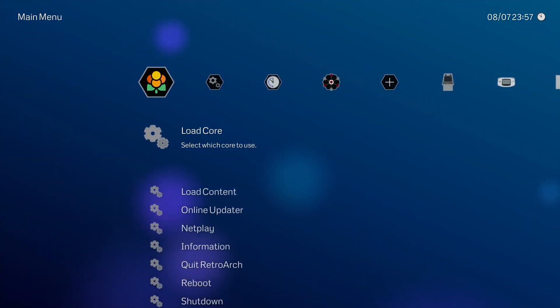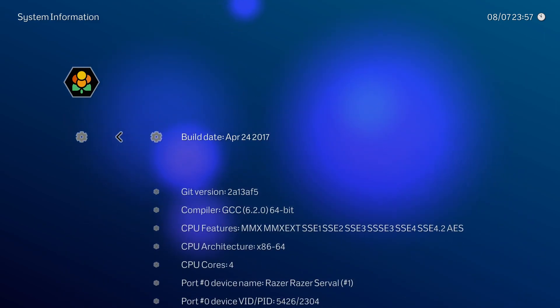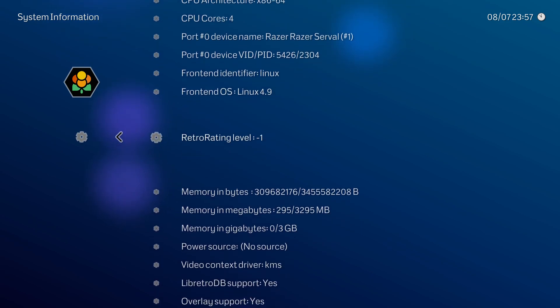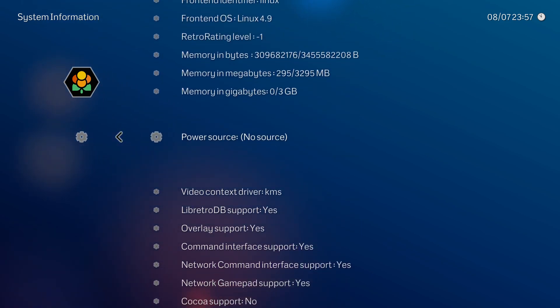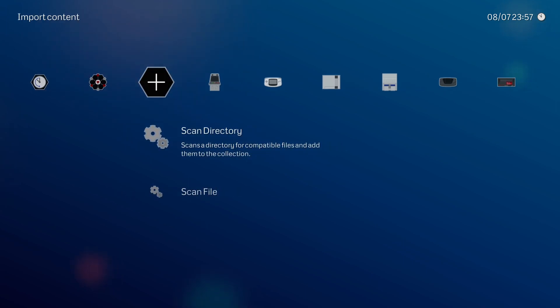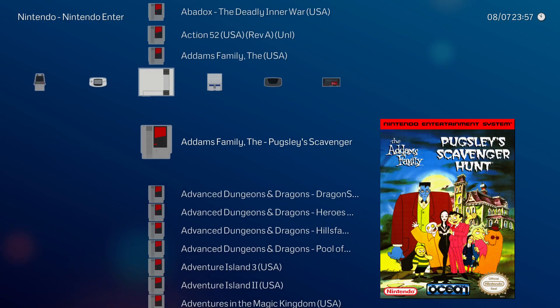Hey, what's going on guys, it's ETA Prime back here again. Today I'm back with the Udoo x86 Advanced Plus running Lakka from a 128 gigabyte USB 3.0 drive. I've done several videos on different emulator frontends for this board — I'll leave a playlist in the description below. This model runs the quad-core Celeron 3160 CPU at 1.6 gigahertz, turbo up to about 2.3, with 4 gigabytes of DDR3 RAM built into the board.